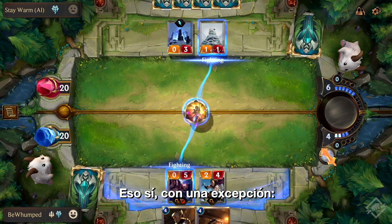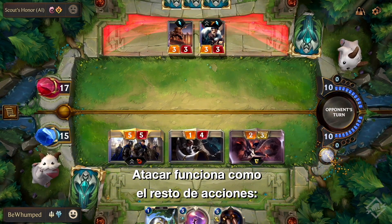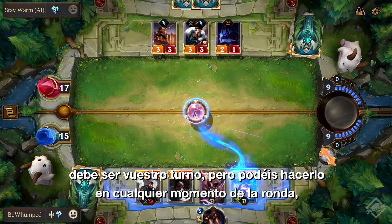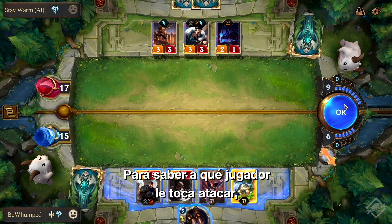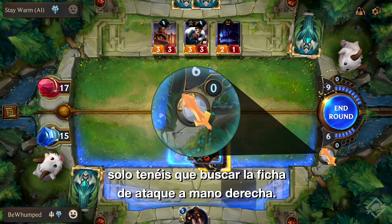There's just one exception: only one player can attack in a round. Attacking is like any other action — it has to be your turn, but it can be done at any point during the round, just like playing a unit or a spell. You'll know which player has the ability to attack by looking for the attack token on the right-hand side.